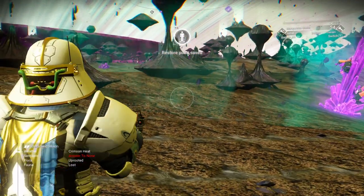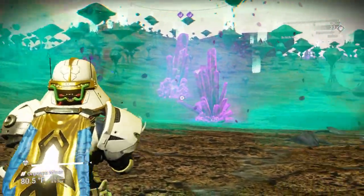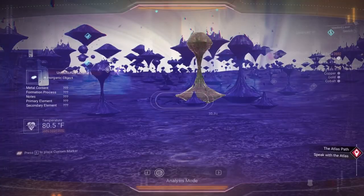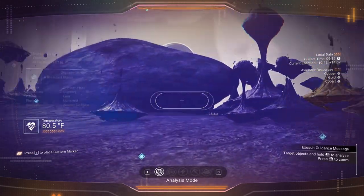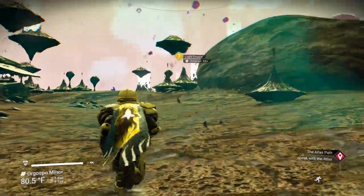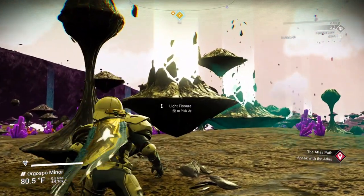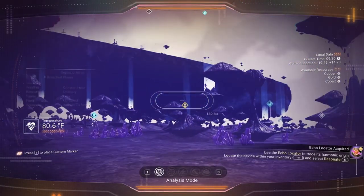Next thing we want to do — let's switch over to the hijacked laser. I want to go ahead and get some of these radiant shards while we're here. Try to keep the hijacked laser above anything else — it's very, very handy. They eat up anything around you much, much quicker than your own mining laser will. And if you can get your hands on some of these light fishers — they're a glitch item — you can add them to your inventory and to your base. They're very nice to have.